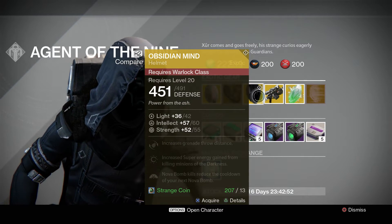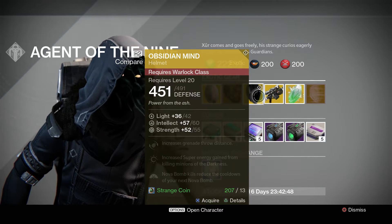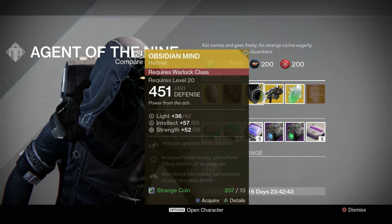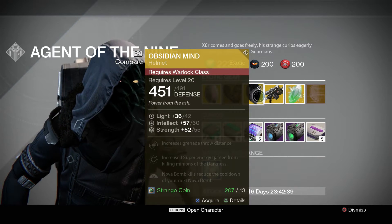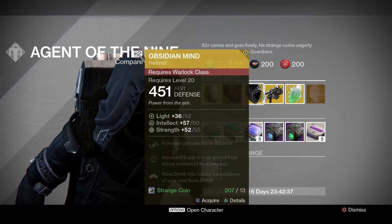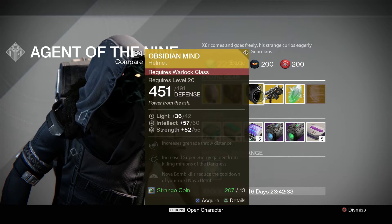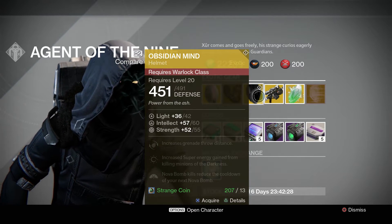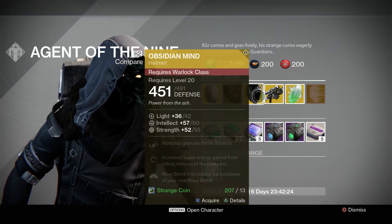For the Warlock, he's got the Obsidian Mind. This gives a max intellect of 60 and a max strength of 55. Perks include increased grenade throw distance, increased super energy gain from killing minions of the Darkness, and Noble Bomb kills reduce the cooldown of your next Noble Bomb. It's pretty useful, especially when you combine it with Bad Juju if you're a Voidwalker — it's an awesome helmet in both PvP and PvE.